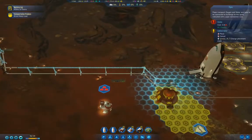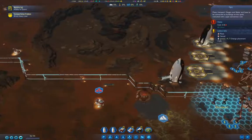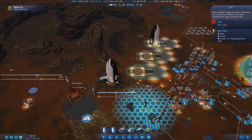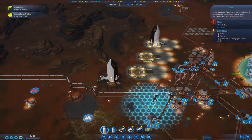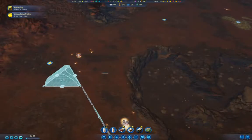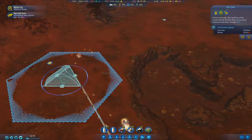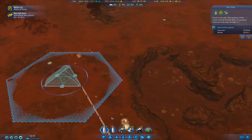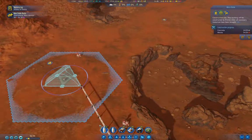This is going to give a lot of opportunity for leakage, but I don't see a particularly better option here. That will allow this dome here to have life support. And then I'll just have to put a residence and services in there.